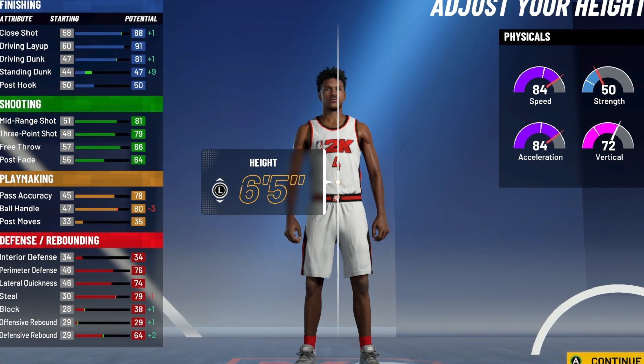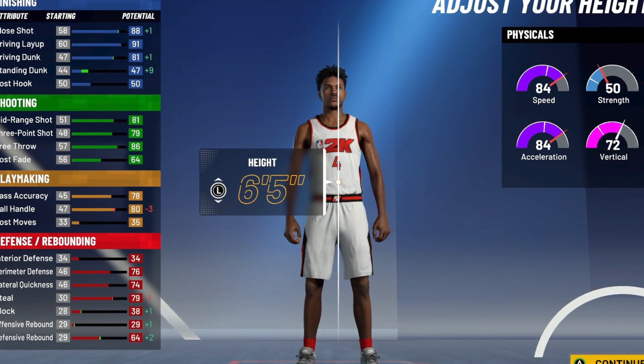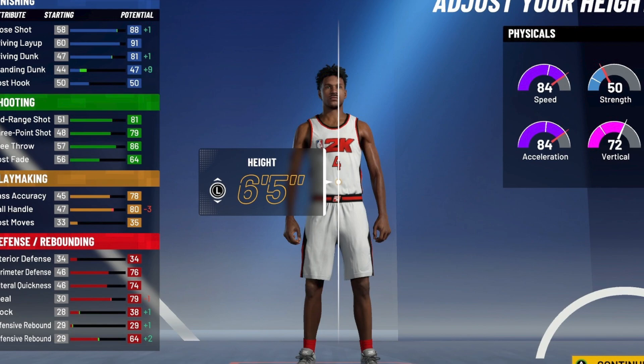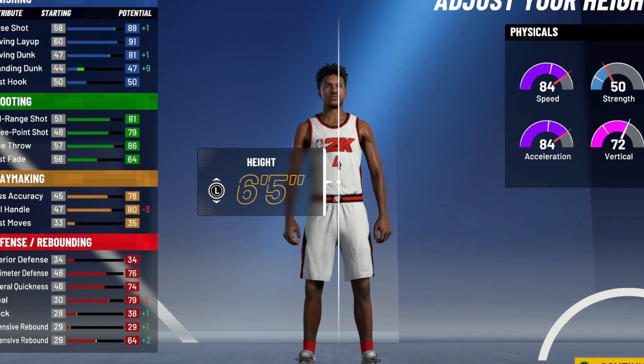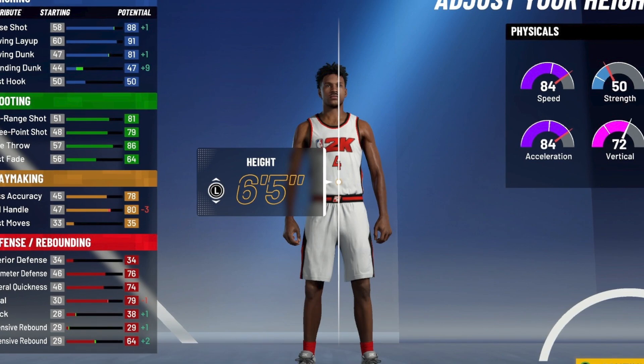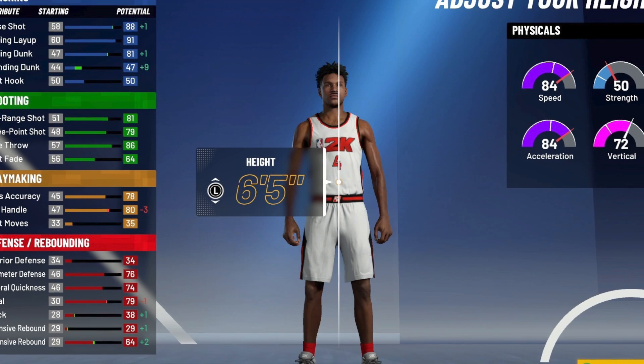At six foot five you can have the highest tier speed boosting off rip at ninety-nine, but you just won't be able to do momentum crossovers off rip. If you want to do momentum crossovers and stuff like that off rip at ninety-nine, you won't be able to do it — you have to have a little bit of your takeover meter to do that off rip. So yeah, the height I went with for the build video is six foot five, but the best height for this build is six foot four — I just want that to be known.